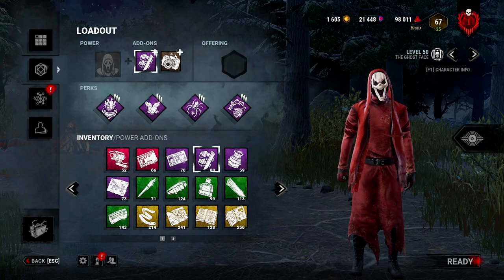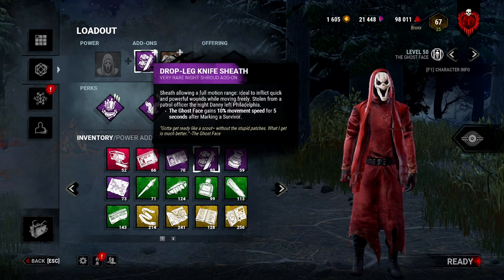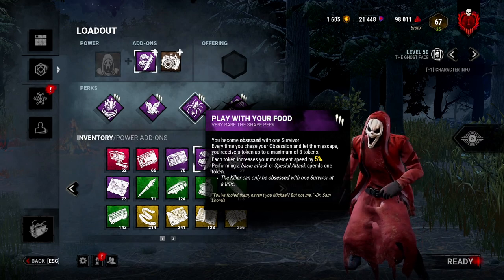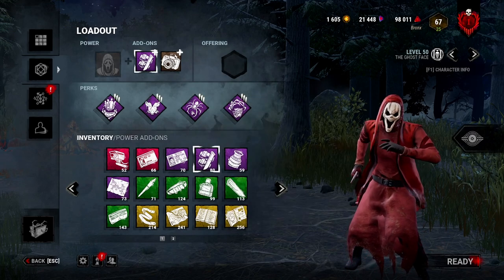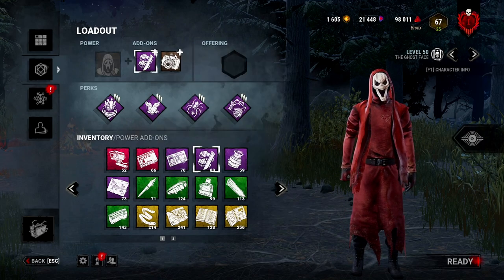And even better if you couple it with Play With Your Food. Essentially, the 10% is the equivalent of 2 Play With Your Food stacks. And Play With Your Food, you can have up to 3. So ultimately, you could have essentially 5 stacks of Play With Your Food for 5 seconds after you mark someone.